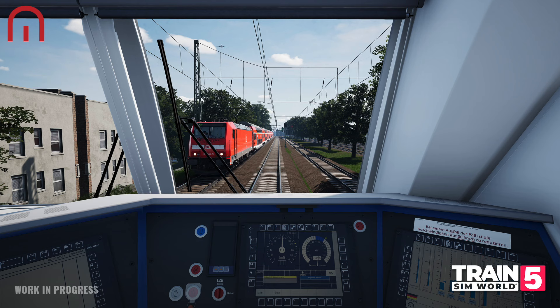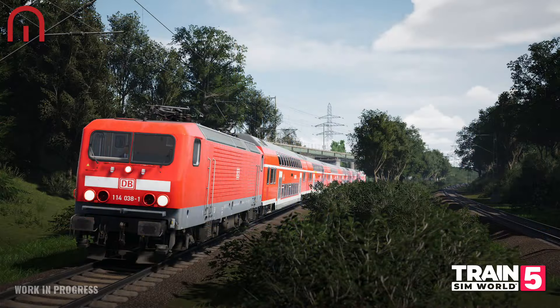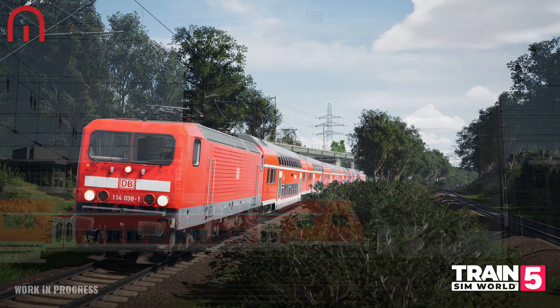DB BR423 — also included for busy commuter S-Bahn traffic is the 423 EMU, previously seen as a local add-on for the Köln-Aachen route and as a train included in the Hauptstrecke München-Augsburg. The DB BR423 is included in Trains in World 5's Frankfurt-Fulda Kinzigtalbahn route — you do not need to own previously released content to access the train.